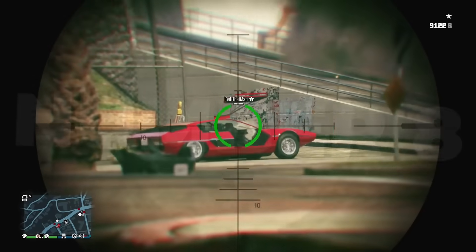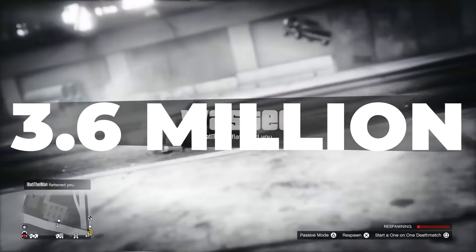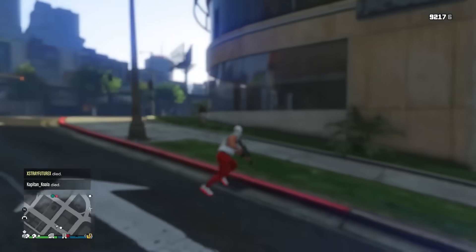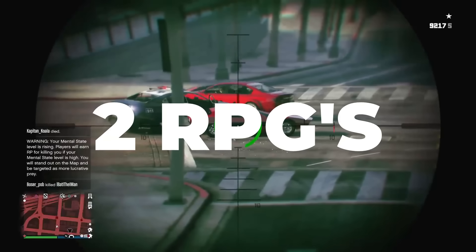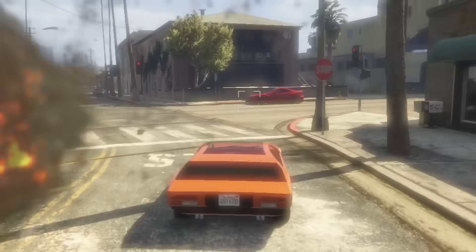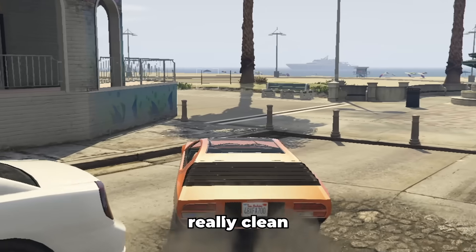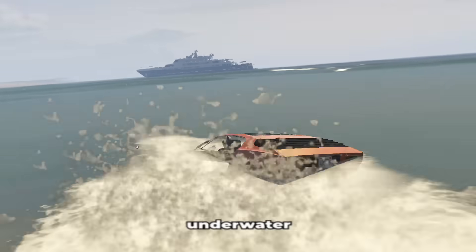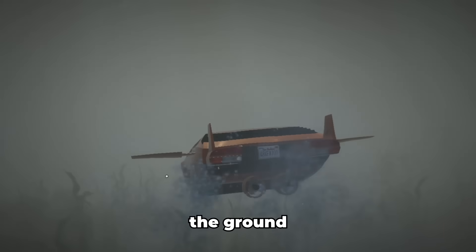Number 8 is starting to spice up a bit — I gotta say the Torador. This bad boy costs $3.6 million. You can drive it on land and underwater. It takes 6 homing rockets or 2 RPGs to blow it up, giving it much better defense than the Stromberg or even the Deluxo. It has unlimited missiles with really clean tracking, torpedo missiles underwater, machine guns, and the main prize has to be the ground missiles.